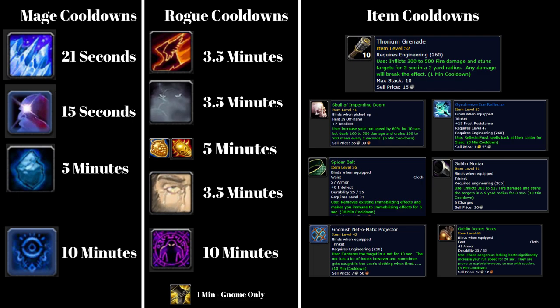You also have the spider belt, a cloth item from tailors on the auction house, which removes a frost nova on a 30-minute cooldown. If you have engineering leveled, the frost reflector or gyrofreeze ice reflector — and the fire reflector — can be massive for reflecting a full-rank frostbolt or fireball back at the mage; just make sure you're using a cast bar that shows spell rank so you don't waste it on a rank-one frostbolt. The goblin mortar is basically a second grenade to close distance, and the net can be useful but risks backfiring, so better used in melee range.